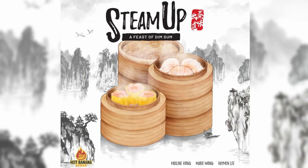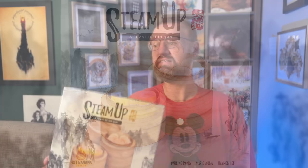Do you want to get some dim sum? Steam Up by Hot Banana Games is for two to five players, it's going to play in about 60 minutes, it's very quick, and it's a nice little set collection game full of yummy juicy dim sum — so let's get into the box and talk about it.